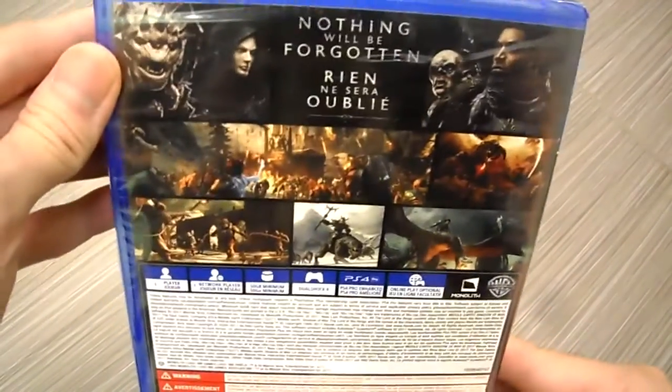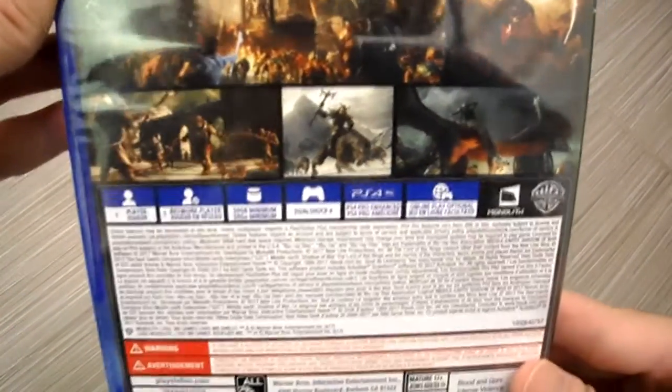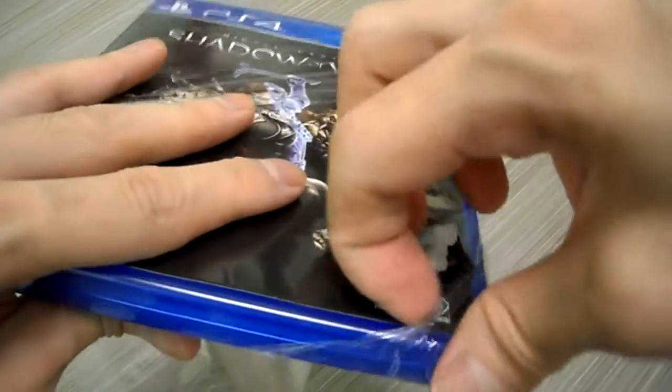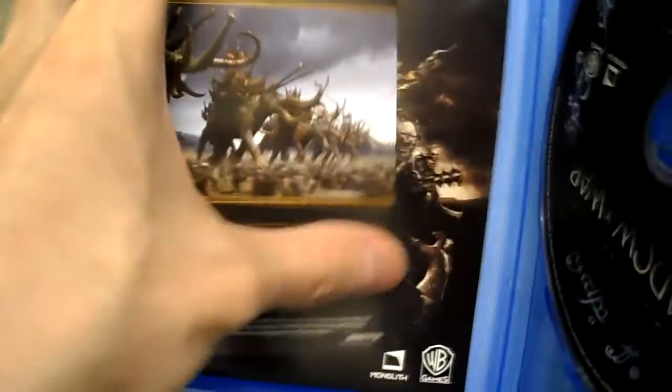Here's the side panel and here's the back if you guys want to read it — pause the video. Yeah, can't go wrong with 10 bucks. So let's open this up. It does come with a nice little catalog and some sort of mini instruction manual, nothing huge.